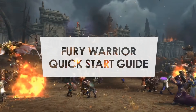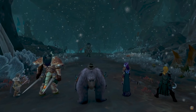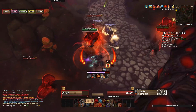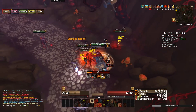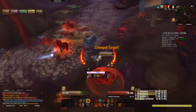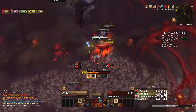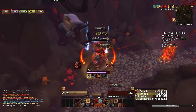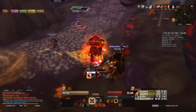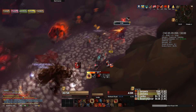Hello everyone and welcome to my BFA Quick Start Guide series, where I explain all of the things you need to know in a quick and easy to understand video. In this one we are going to talk about all of the changes made to the Fury Warrior. The video will be separated into three segments: changes made to baseline abilities, spells and mechanics, followed by the different talent builds, and the third segment covering rotations. At the end there will be some bonus content for people interested in getting the most out of their Fury Warrior during the pre-patch, but this guide should still be valid once you reach level 120.